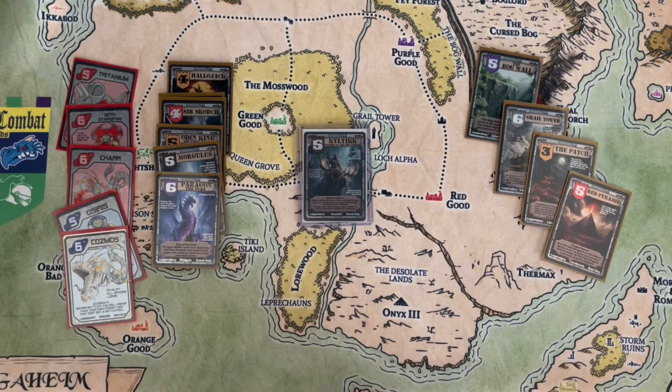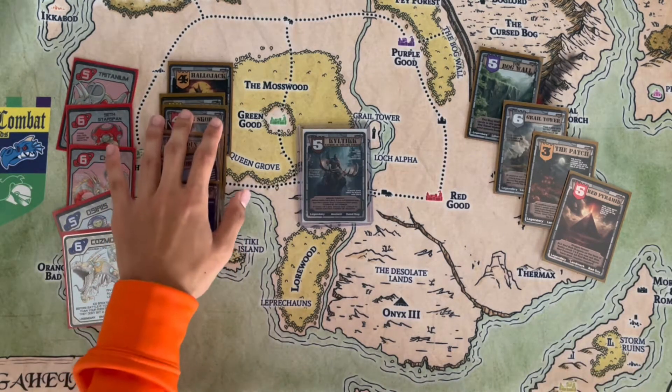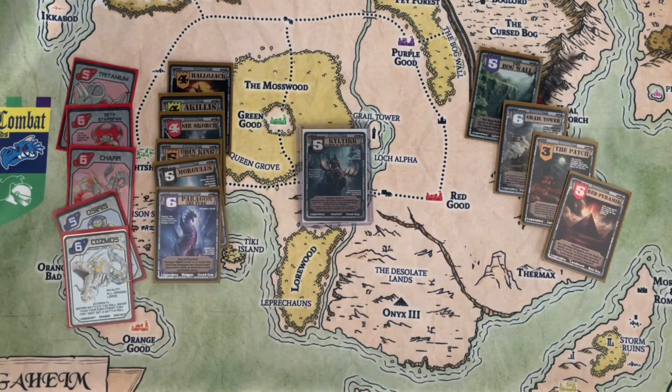That's basically everything for the set overview. Brown and yellow could also be viable — I'll have strategy videos coming out after the set overview videos. Make sure you guys like and subscribe and I'll see you in the next video.